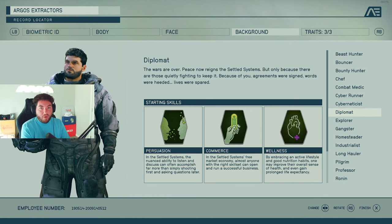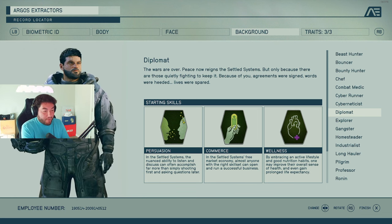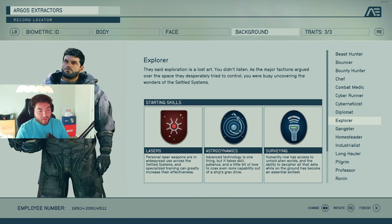The Diplomat is more of the leadership role — more of the speech skill. You've got persuasion and commerce, where the right skill set can obviously open and run a successful business, and then wellness for your own well-being. More of that overall leadership kind of role.